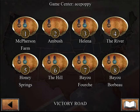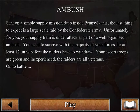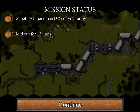Ace Poppy here. We are back to Civil War 1863 and we are going to play a battle called Ambush. We're going to try not to lose more than 60% of our troops and hold on for 12 turns.